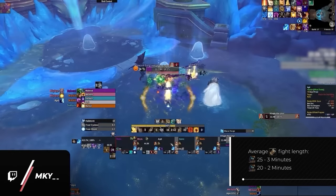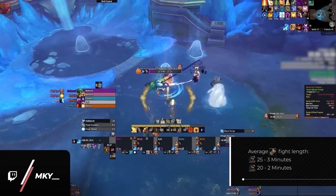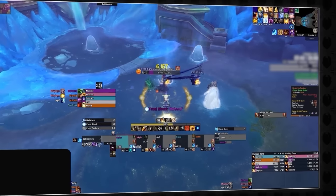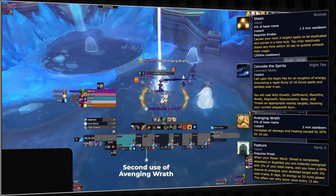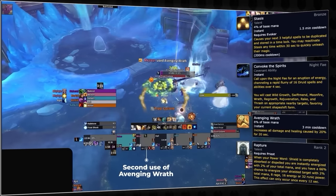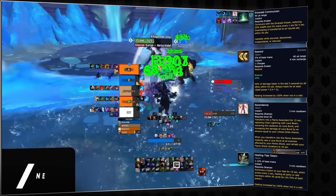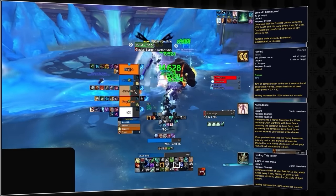Depending on key level, the fight will be over in about 2-3 minutes. This means you'll be able to get multiple uses out of shorter cooldown abilities like Stasis, Convoke, Avenging Wrath, and Rapture during the fight if used fairly early. That way you can then rely on longer one-use cooldowns like Communion, Rewind, Ascendance, and Healing Tide to bridge the gap between.